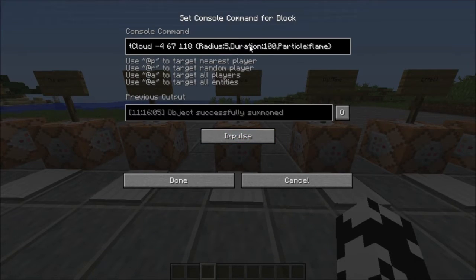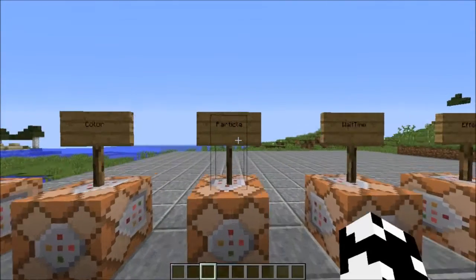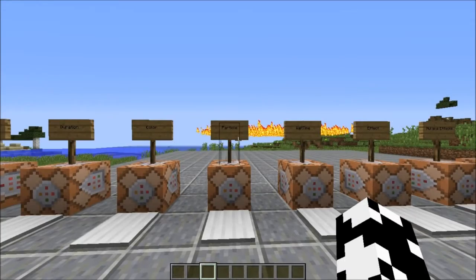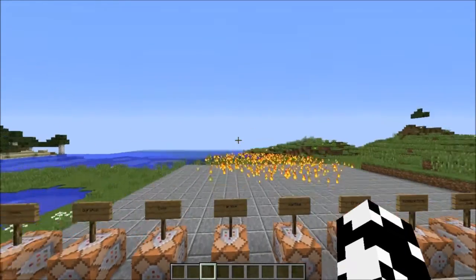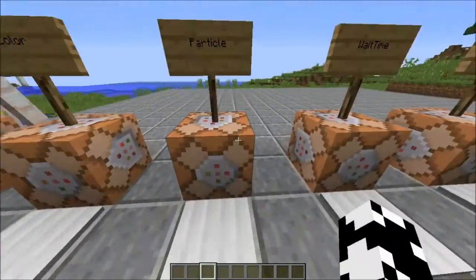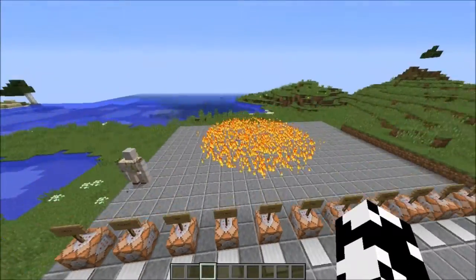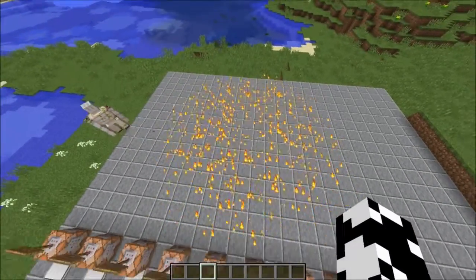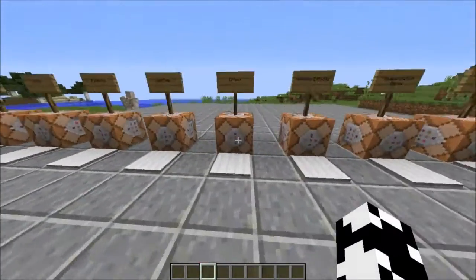But if you do not want to have that potion particle kind of thing, you can choose any type of particle in the game. So here we're doing particle flame, and we should see little flame particles — and of course we do. We get flame particles that change the look of the field, and that is pretty cool.